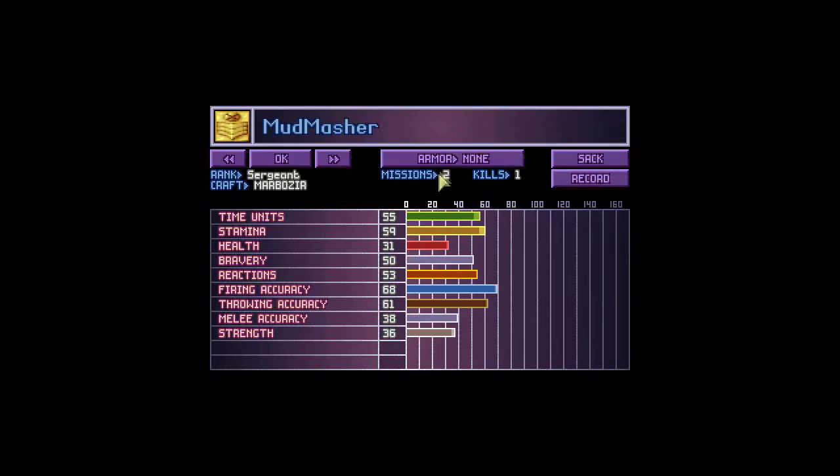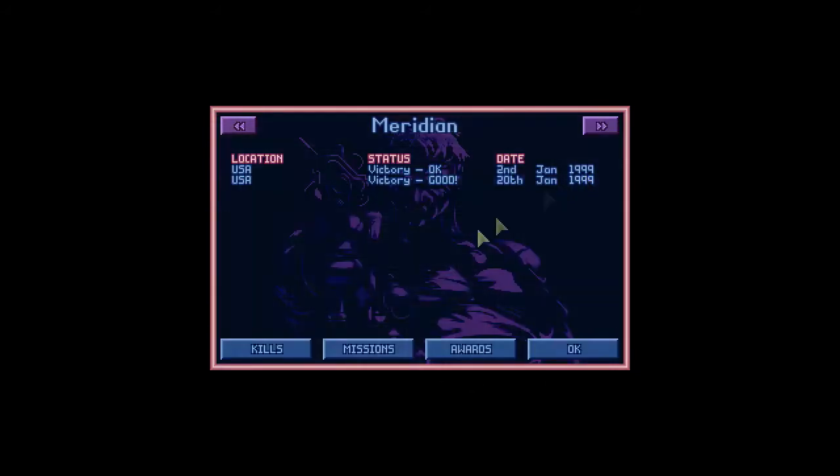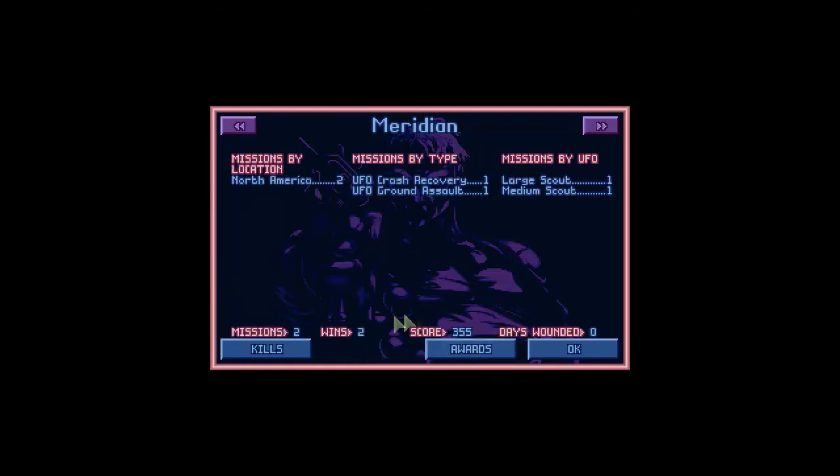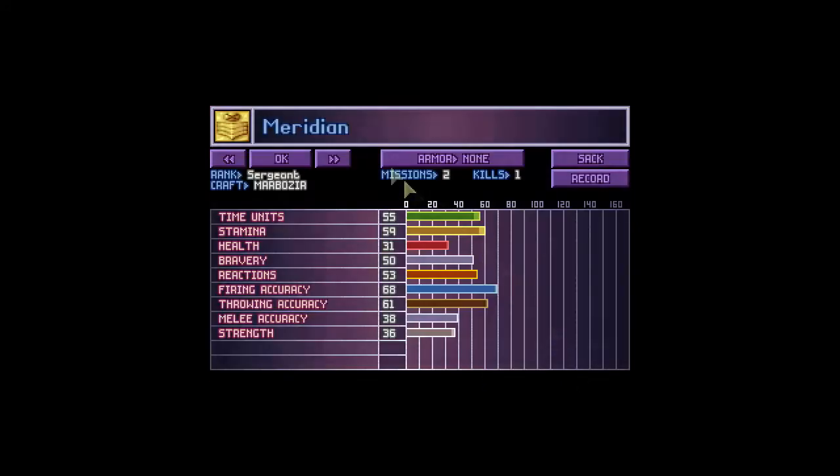Renegade and Kiabura, good work. Next, Mudmasher — welcome to the force — you are Meridian, after revealing your true identity. Reactions 53, good bravery, good firing accuracy, and strength is going up which is awesome. You've got two missions under your belt and a floater kill with a pistol. Looking good!